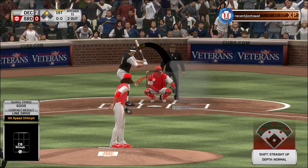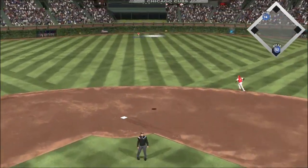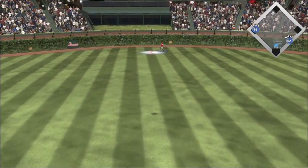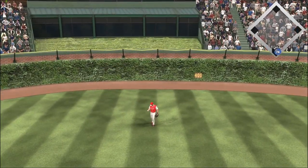Here's the Hall of Famer Wade Boggs. He's ready. Here's the 1-0 — high in the air out to center field. Pollock has a read on it, and that retires the side.